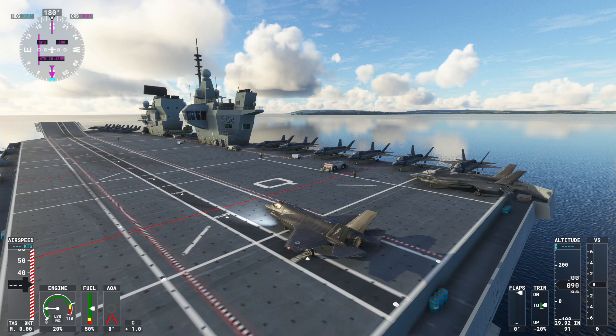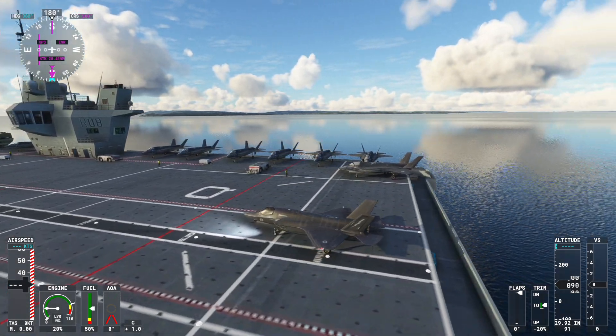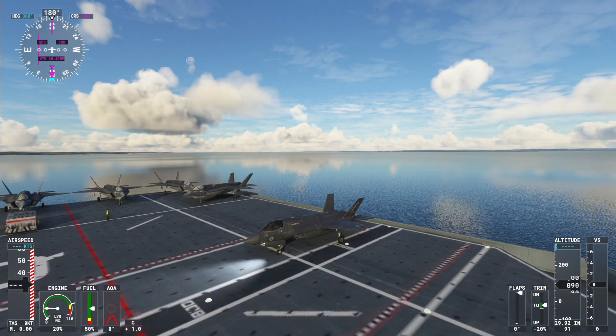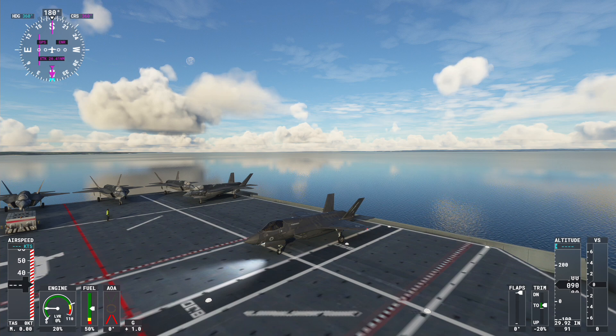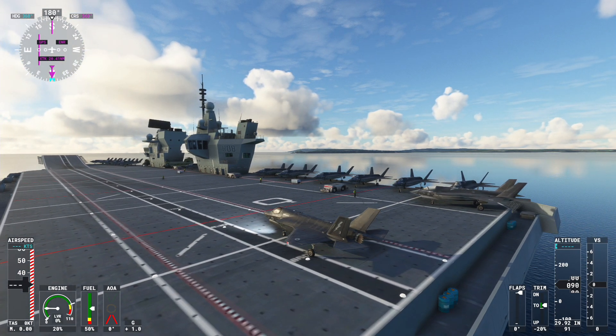In order to use the VTOL version of the F-35 you need to go into your hangar and choose the F-35B variant. The F-35B has three flight modes: normal flight where it behaves like a normal aircraft; slow flight where the fan opens up blowing downwards and the engine at the back points downwards too so you can fly very slowly; and then auto hover mode, which is a bit like a helicopter.